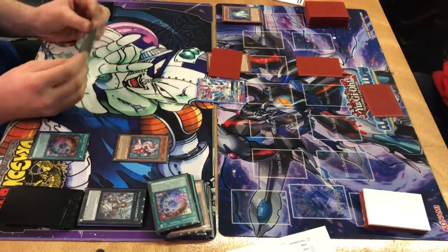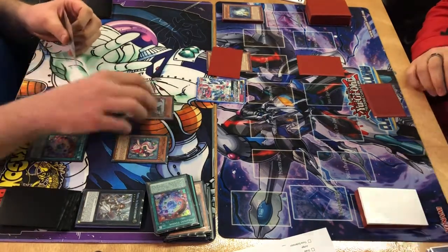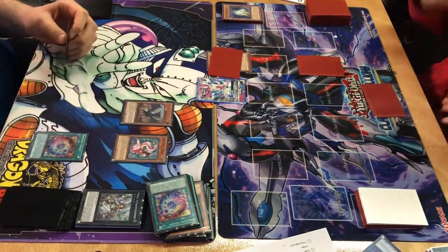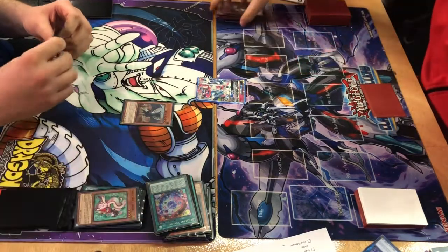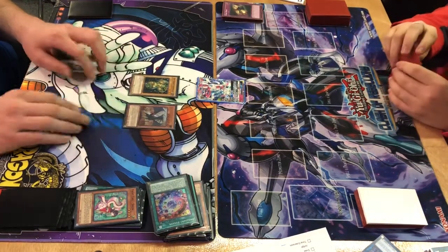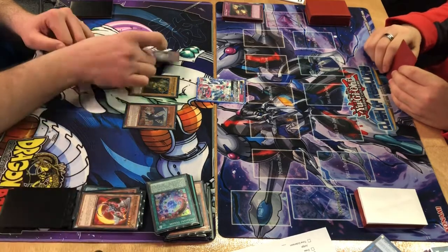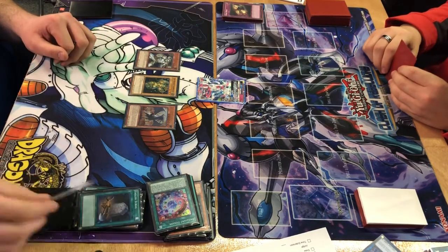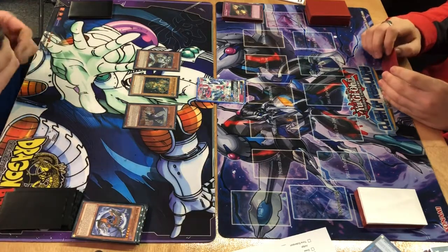Lightsworn draws for turn. He special summons Judgment Dragon. JD's effect blows up the whole field, including his own Dark Bribe. He mill-attacks for 40-something, and then that's his turn — mills four and special summons the Wolf off the mill.